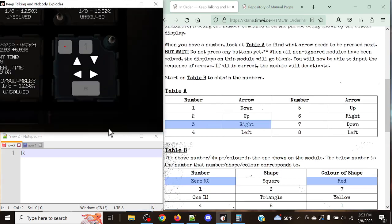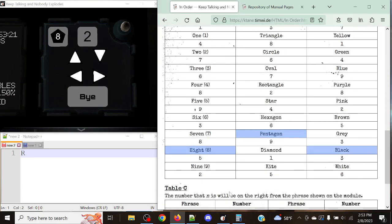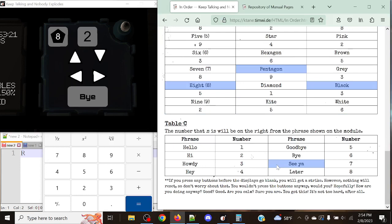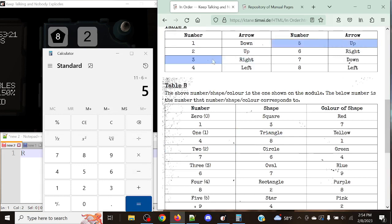Next stage: we have an 8, a pentagon again, and black. 5, 3, and 8: 5 plus 3 is 8, plus 9 is 17 again. We have 'buy,' which is modulo 6. 17 mod 6 is going to give us a total of 5. In this case, we're going to be pressing up.